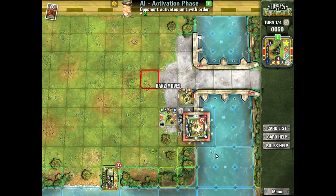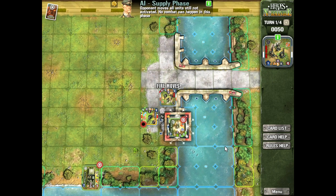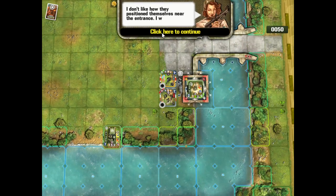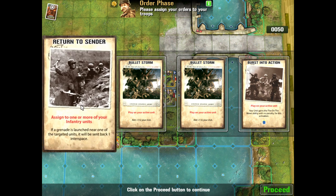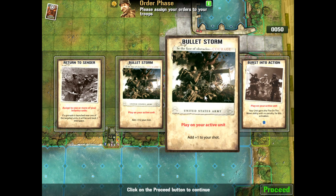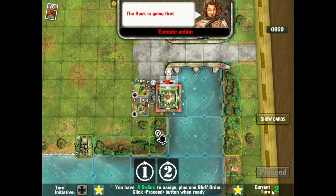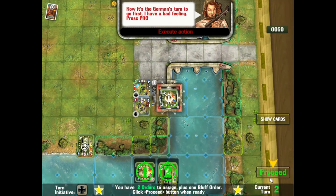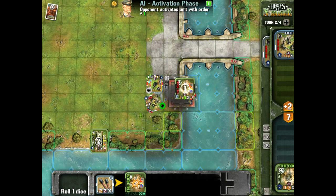The enemy moves on their supply phase, then assigns their orders. We draw our next crop of action cards: 'Return to Sender' — if a grenade is launched near a targeted unit it gets sent back one interspace; 'Bullet Storm' cards adding plus one to your shot; and 'Burst into Action' — a unit gains fire-on-the-move ability with no penalty. They've got a lot of Hollywood-esque flair — the goal seems to be Memoir '44 with a Hollywood twist, where you need to roll a six in a dramatic moment.